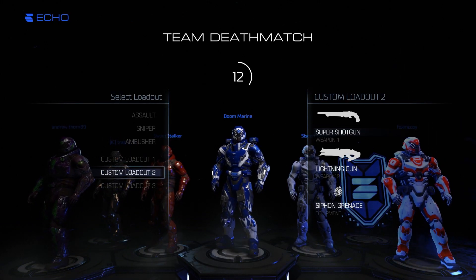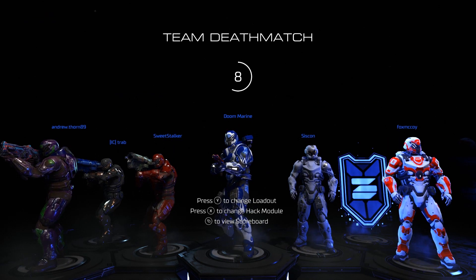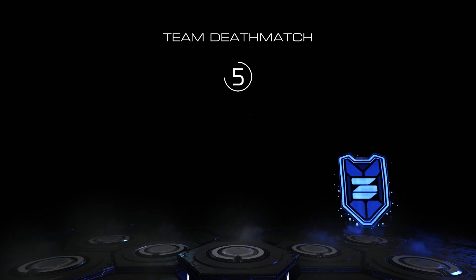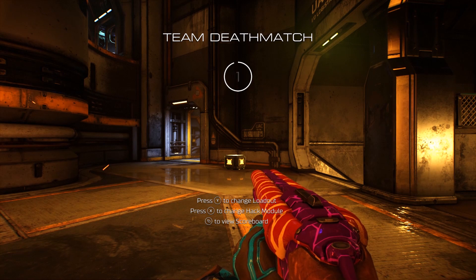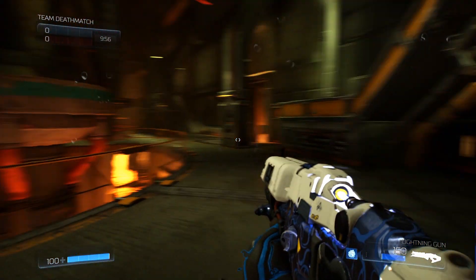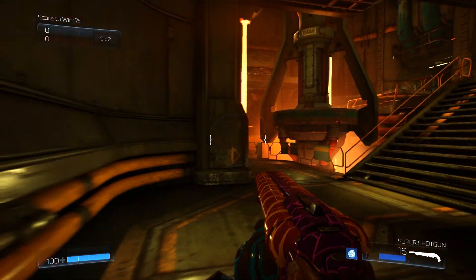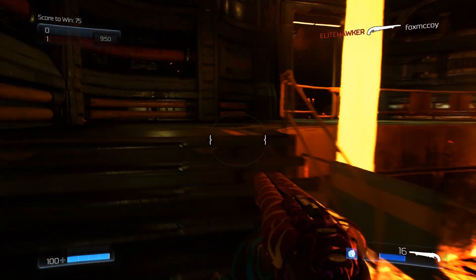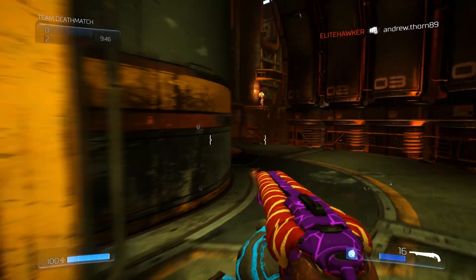The weapon loadout I'm going to be using is the Super Shotgun and the Lightning Gun. I don't know why but I've just really come to like this particular loadout. How sick does my shotgun look? The Lightning Gun does have a good ranged game and the Super Shotgun is a bit better up close. So it's a pretty good 1-2 combo. I tend to go in with the shotgun for... oh shit.